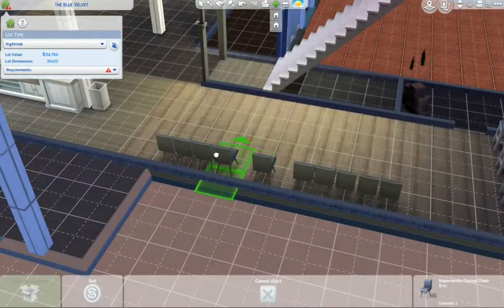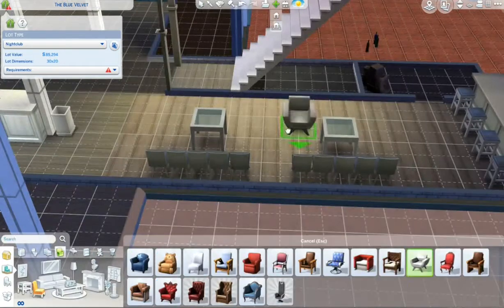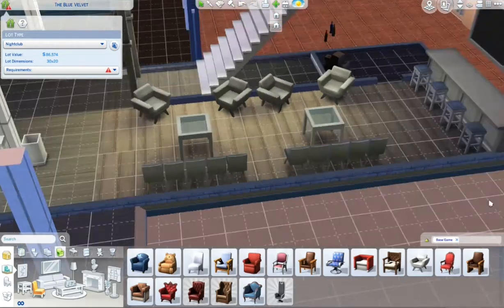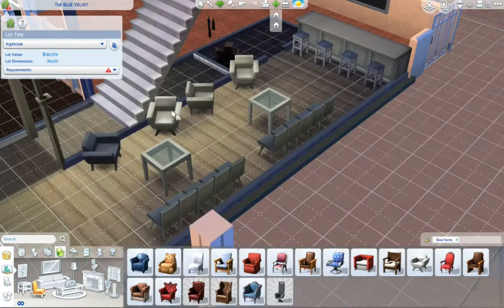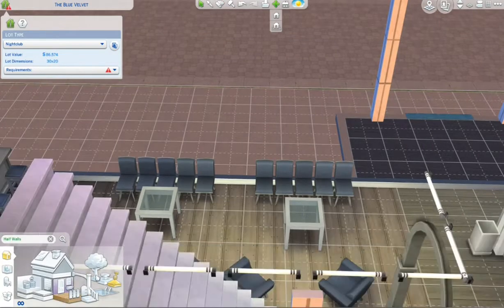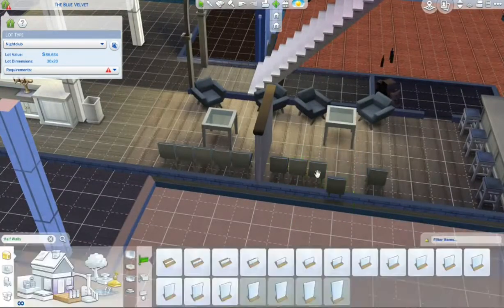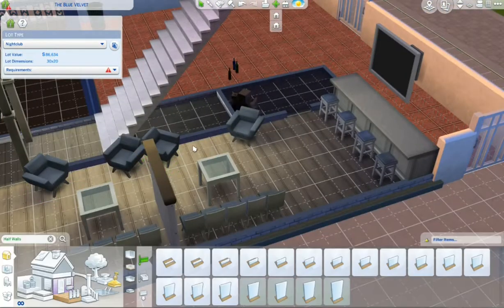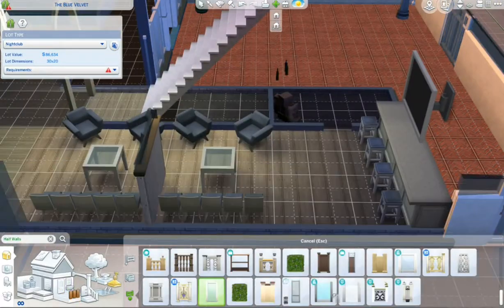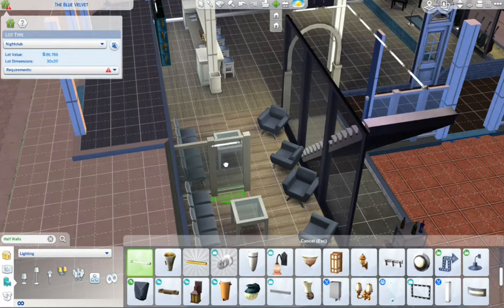I put in this kind of seating because — not gonna lie, I've never been to a nightclub before — but I looked up nightclubs on Google and looked at some images, and I noticed that a lot of them have seating like this. I also put some little fences here for a design aspect, and I ended up moving the chairs because I felt like there was just too much going on in that one area.